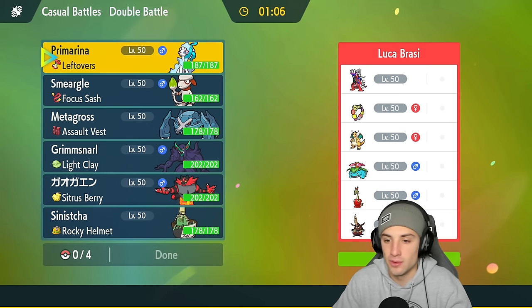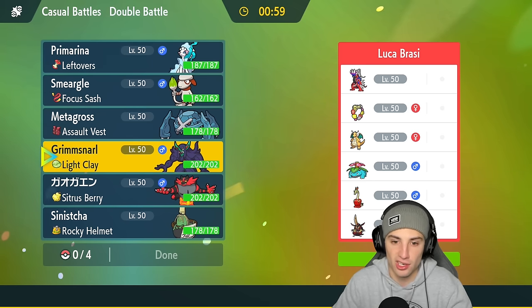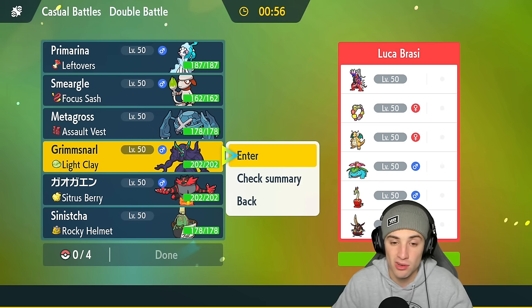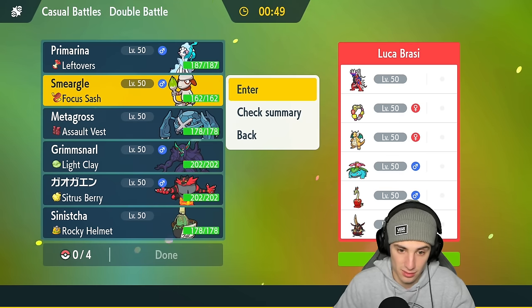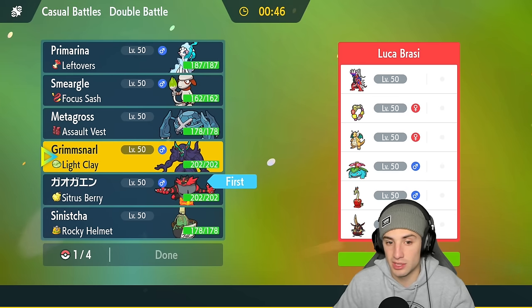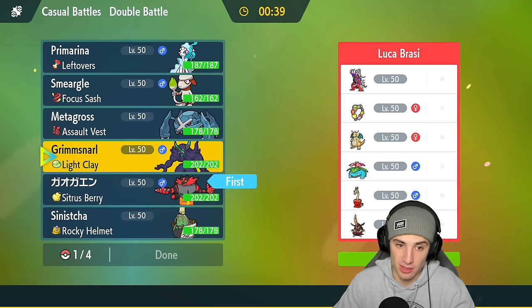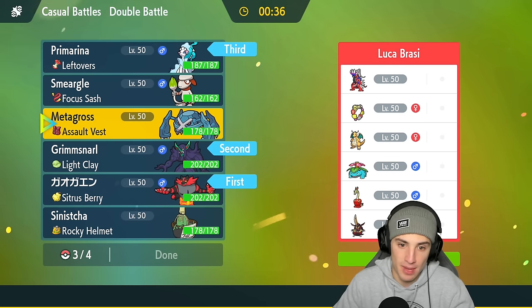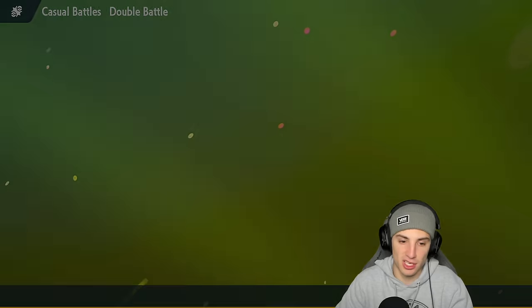This one's going to be a problem, let's not sugarcoat it. I could lead Grimmsnarl, or just go Smeargle. I think Incineroar could be solid — might want to set up some screens. We have problems here. I'll go Primarina and Metagross — locking it in. This one's going to be super tough. Interestingly, we have two of the Sun and Moon starters: Incineroar and Primarina. I always forget they're in the same generation — Incineroar has become so dominant it barely feels like a starter anymore.